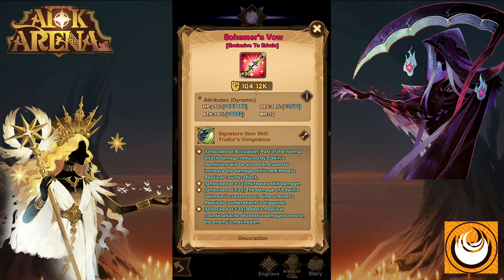So let's have a look at his signature item: Traitor's Vengeance. When you unlock this signature item, part of the normal attack damage reduced by Edwin's Dominion will be stored and used to increase the damage of his next Rebels Reprisal counter-attack. Level 10 increases the damage of this ability.